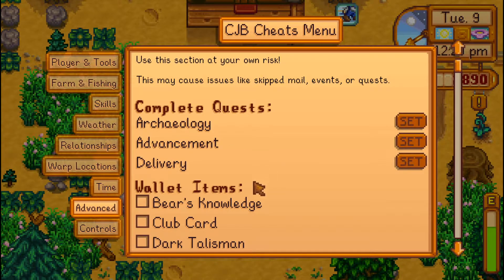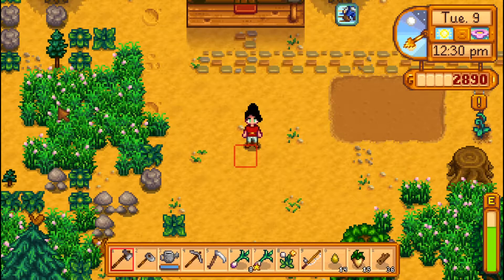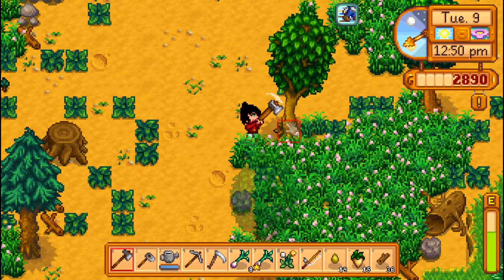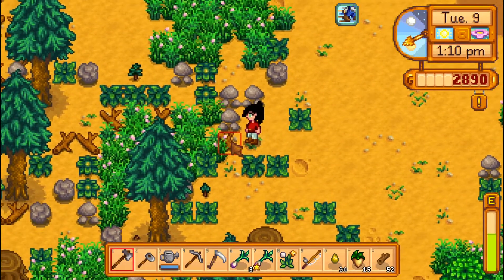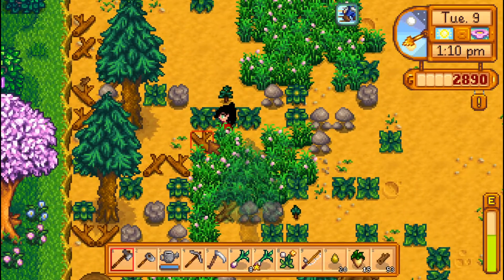Sounds good to me. And I never do infinite health or stamina. But we did cheat in the money for the backpacks — it's not a big deal. We totally did. Yeah. But we did precisely the amount of money that we needed, so the 2,890 that you see is what we have done ourselves. We did not do any extra — we would just be tired of the one strip of inventory space.